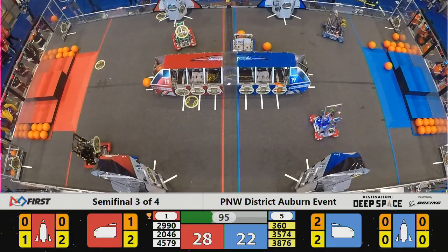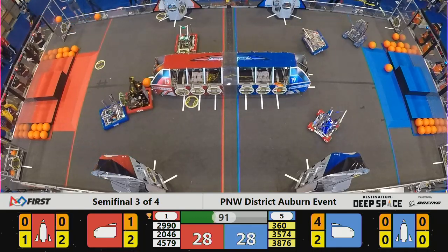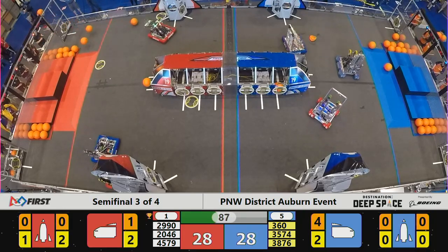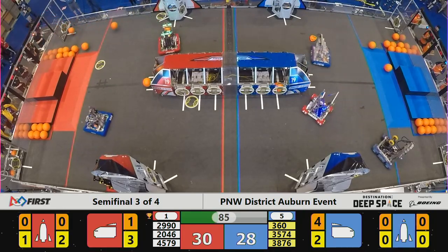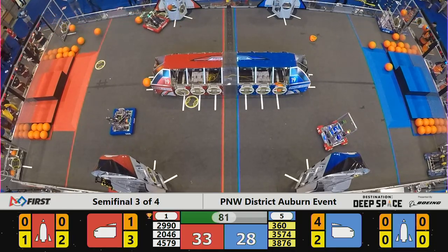4579 now wins free to play defense. Here come the Robo Eagles for the Red Alliance. 3876 — cargo on board. Yes, 2990 Hotwire with a hatch cover onto the Red Shuttle. They hand back. 3574 heads back for a hatch cover. 3876 heads back for more cargo.